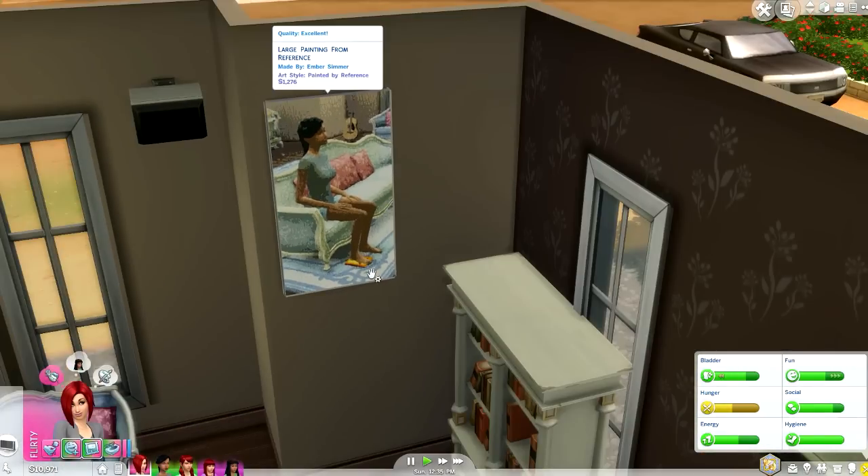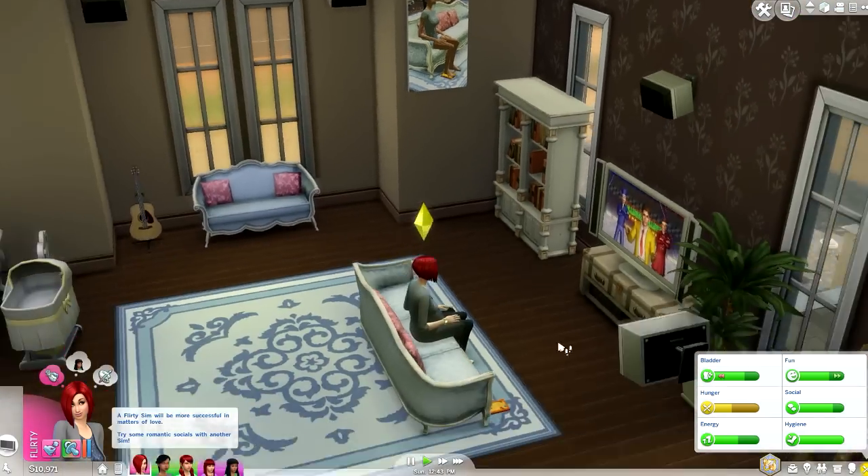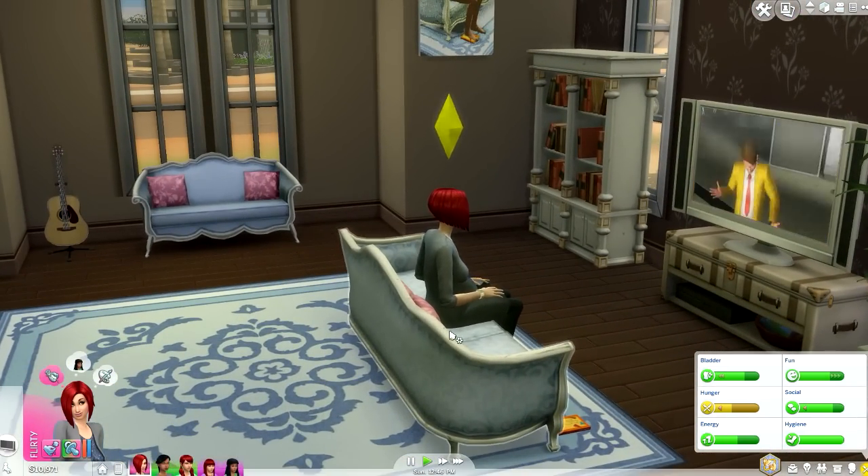The symbolism of stepping on the homework represents the teenage angst, and the oppression of childhood. I just spoke complete gibberish to myself, but it sounded cool. Right, let's go back and play The Sims — I just need to stop talking rubbish.